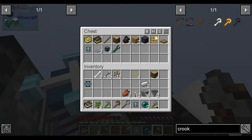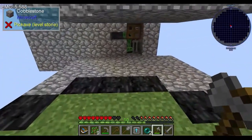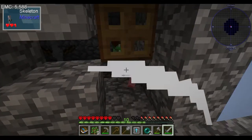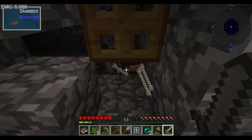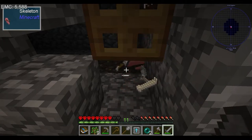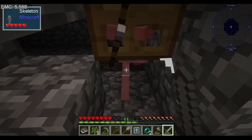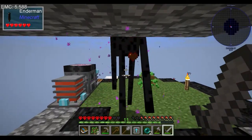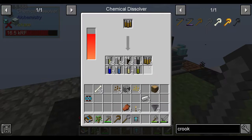We're going to need some more stone. It's not worth wasting iron on at this point. We want to stay just close enough that we can hit it but not close enough that it can hit us - that is the sweet spot. Silicon dioxide is good to keep around.